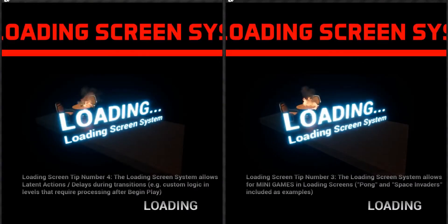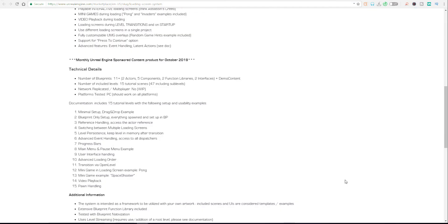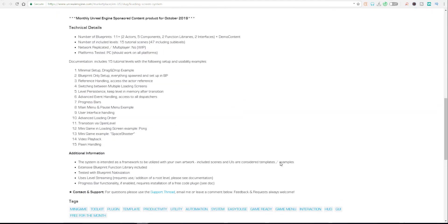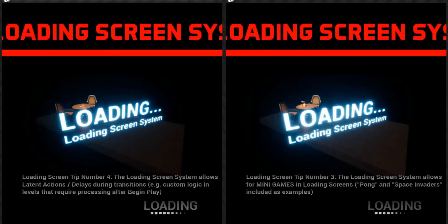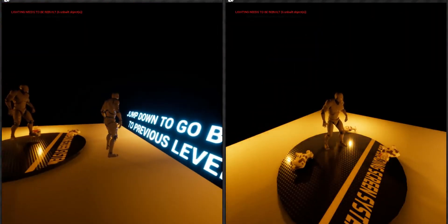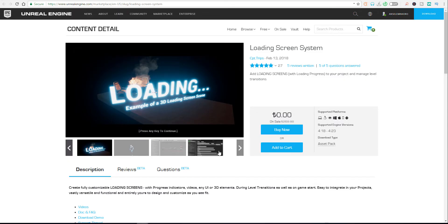With the Loading Screen asset, you don't need all that expertise — just these assets that come with almost everything you need. It includes a progress bar, advanced loading order, and transitions. You can also set up media so videos play during the loading screen to keep the player from getting bored. It comes with 11 plus blueprints containing two actors, five components, two function libraries, and two interfaces.